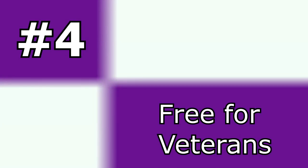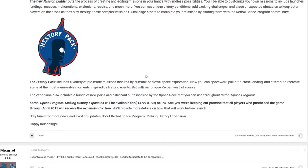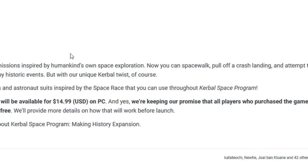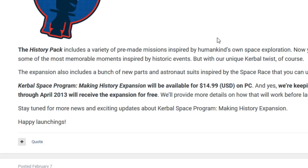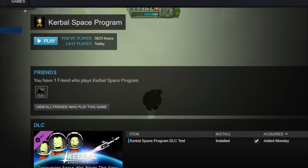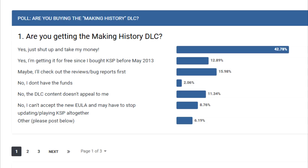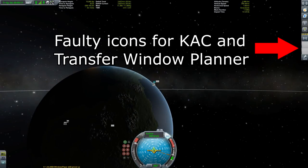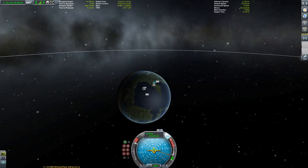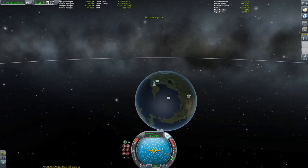Number 4: Free for Veterans. The Making History expansion will be free for all who purchased Kerbal Space Program before May 1st, 2013. Everybody else will have to pay $14.99 to enjoy the expansion. Since I have racked up more than 3,600 hours in KSP, I have had more than my money's worth already and I will buy the expansion. You might want to wait until your favorite mods are compatible though, since KSP 1.4 is a new version and many old mods will no longer work correctly.